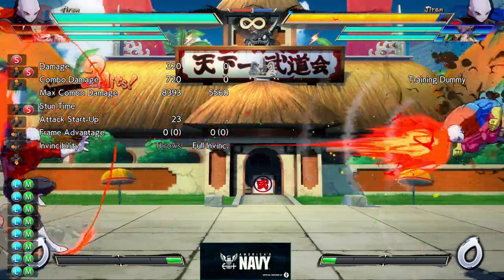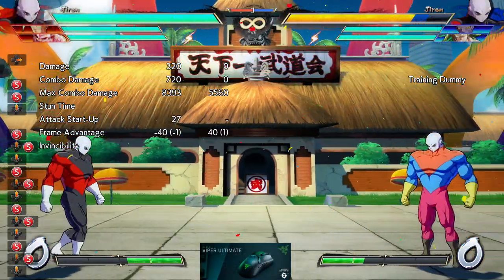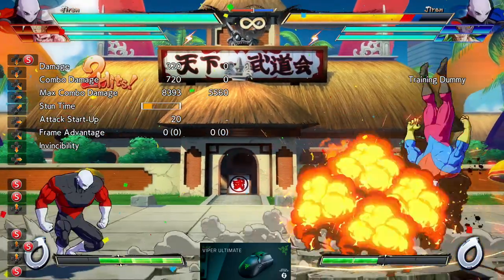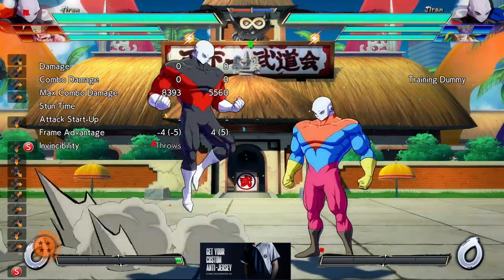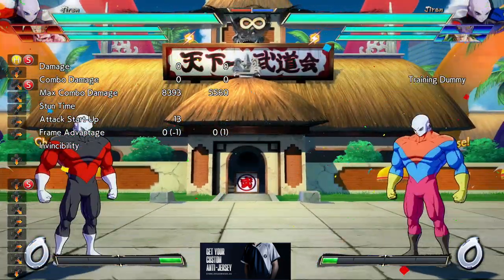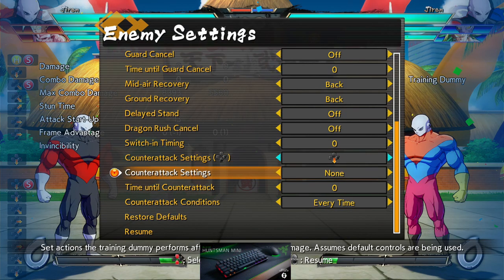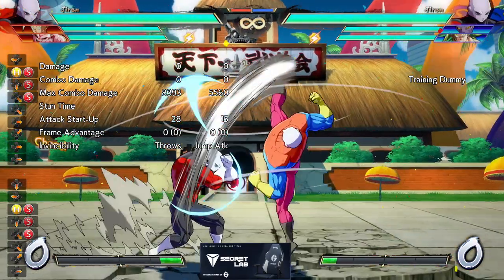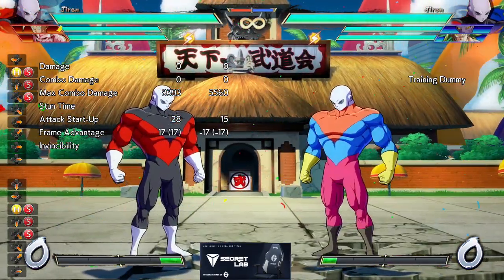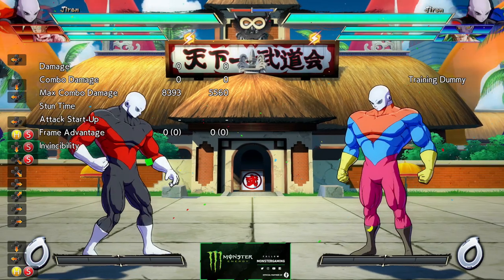He can really control the pace of the match with these fireballs. His J2S is also really good. Fun fact about his J2S — you can reflect, but check this out: it jails. You can't 2H. And you can do that from pretty far too. There are even some ranges where you counter hit them for trying to 2H you, but I won't go into that right now.